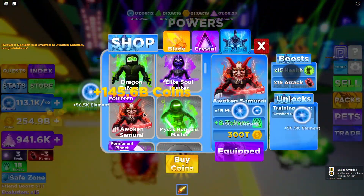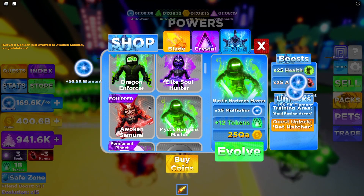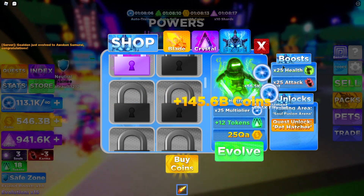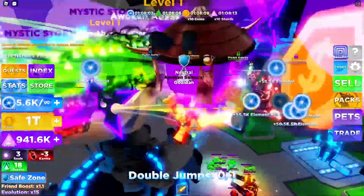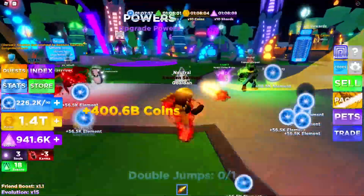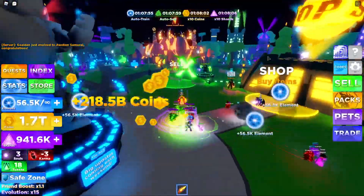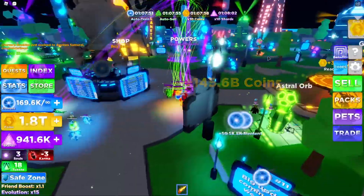We have the red effects around us now — we're an Awoken Warrior guys. And guess what, you're very close to being a Mystic Horizon Master, which is extremely cool. So we definitely have to get that. We're gonna grind a little then get that as well. I might actually have to go to the actual island in the sky, and real quick I'm gonna grab my rewards because I completely forgot.